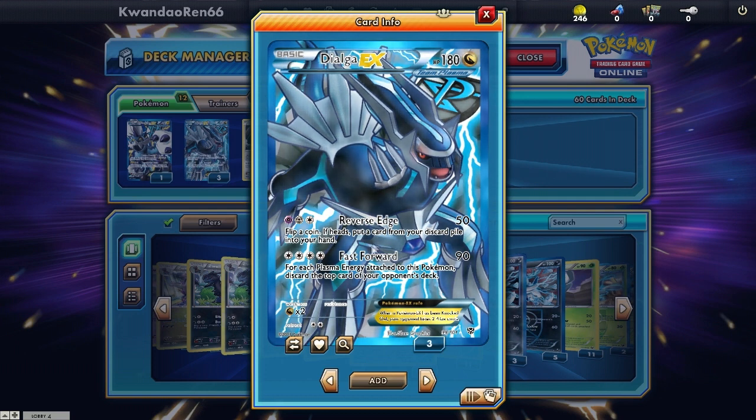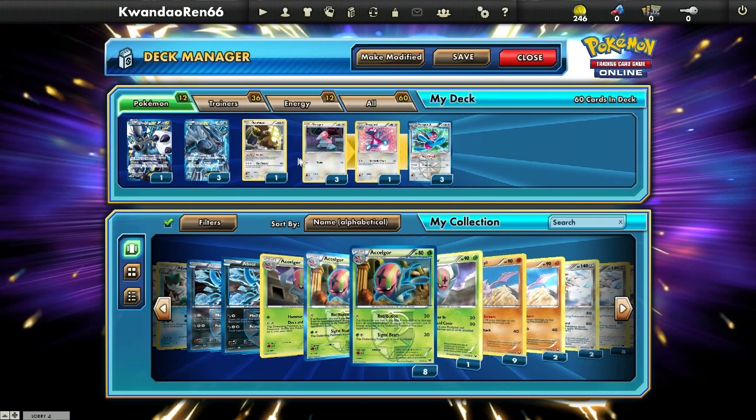I actually used Dialga EX's first attack at one point during this game — it lets you put a card from your discard pile into your hand, which is really useful. You can use it right off the bat instead of having to draw into it, and it doesn't go back into your deck. But the highlight is: for each Plasma Energy attached to Dialga EX, discard the top card of your opponent's deck — so you can discard up to four cards per turn.